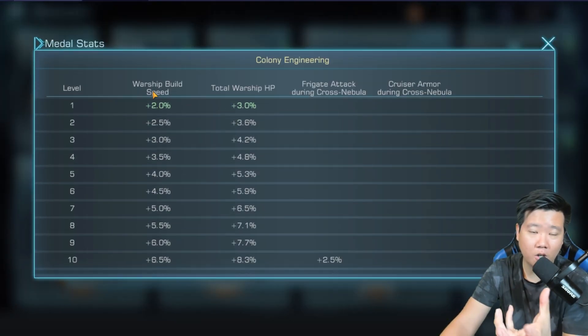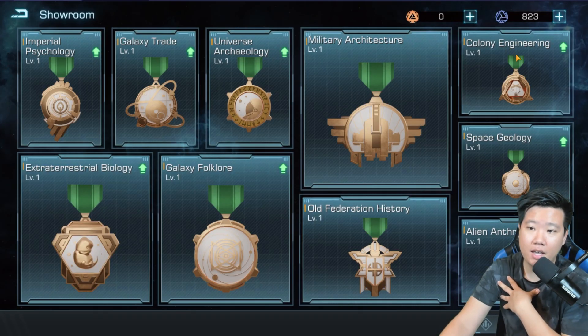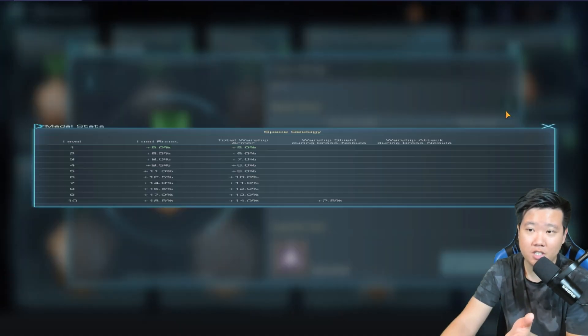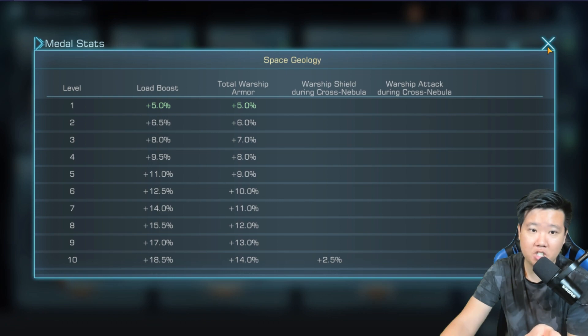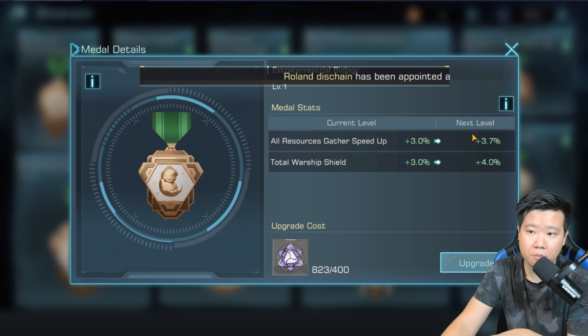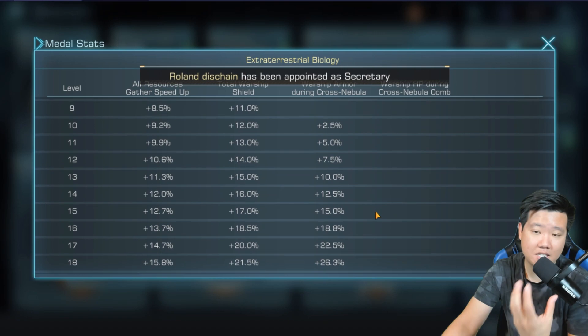Colony Engineering is a great one as well for warship building and total warship HP, but it focuses on frigates and cruisers — not much favorable to me as a main destroyer player. Eventually I'll have more setups; I'll probably do cruisers next. Space Geology gives load boost, warship armor, warship shield during cross nebula, and warship attack — these are good because they are universal buffs. If you're focusing more on planet mining, this is something to look into.